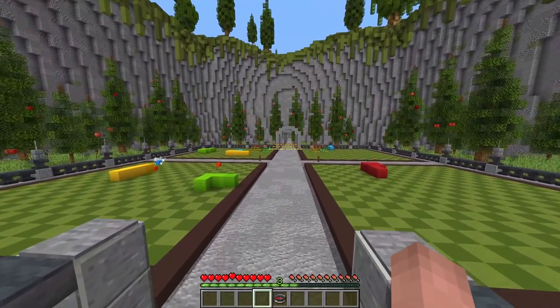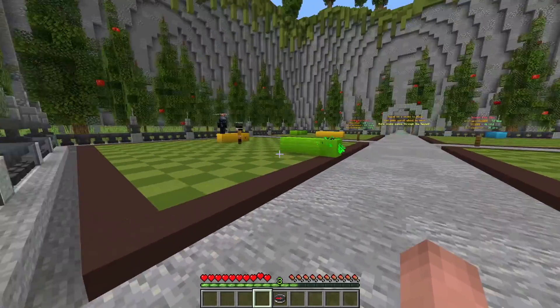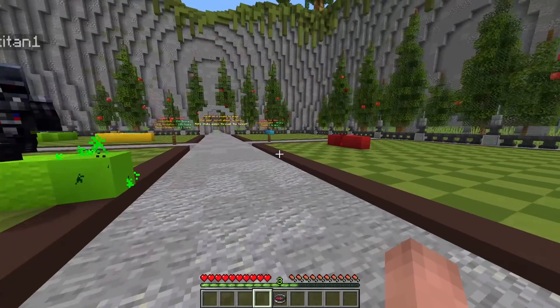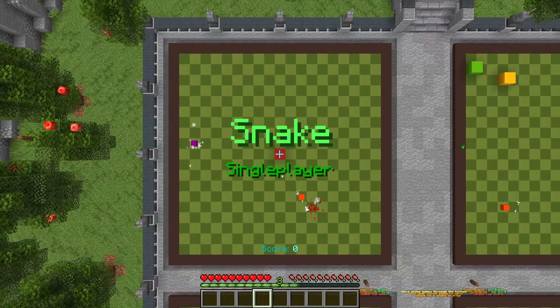When you join my server, you'll see that everything is set up and ready to be played. There's nothing you need to do. The boards are here, the snakes are here, and you can just simply walk up to one of the snakes and sneak on it to begin playing a game.